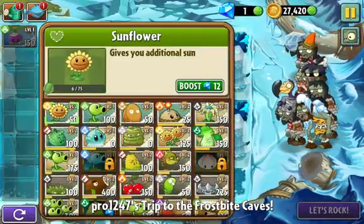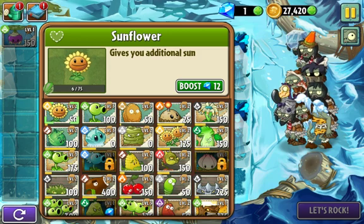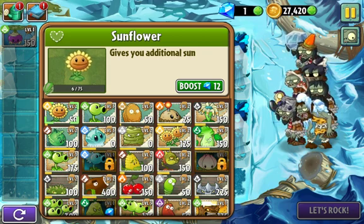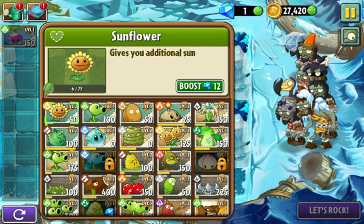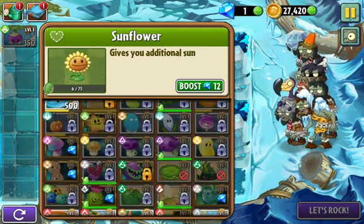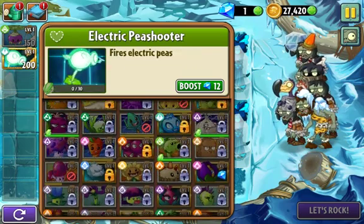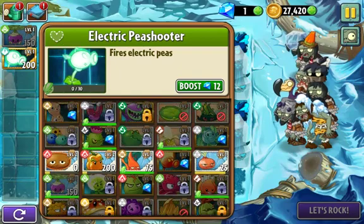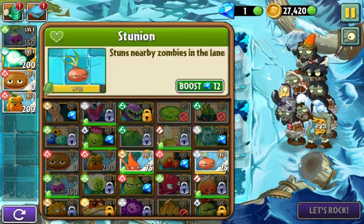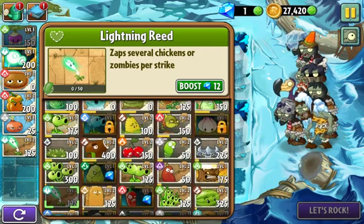We've got some big zombies, some of those guys that push the imp blocks, and those guys with the ice foreheads. Not the squirrels! Anyways, this is what I wanted to show you — all the way down here. This is the plant that cost five dollars thanks to EA. It's sort of worth it, I guess — not really, but he's decently powerful.